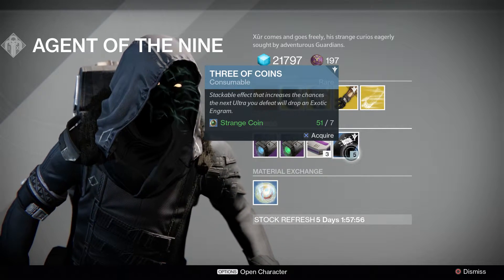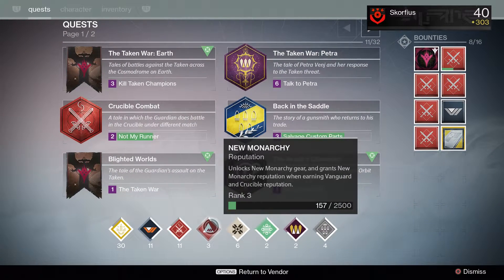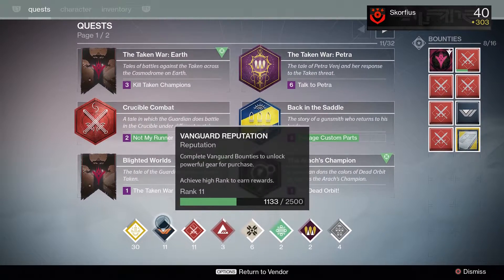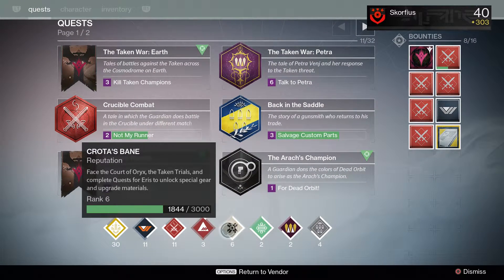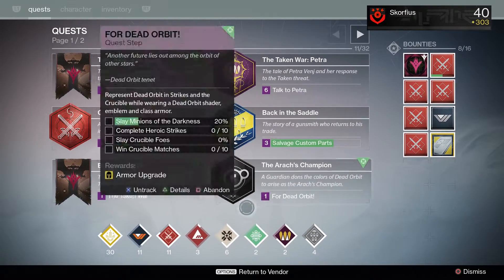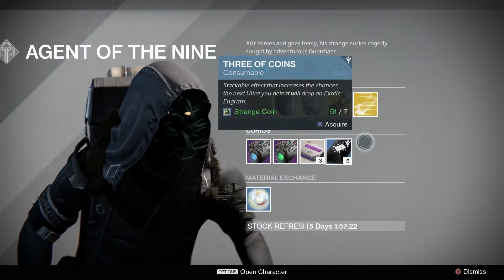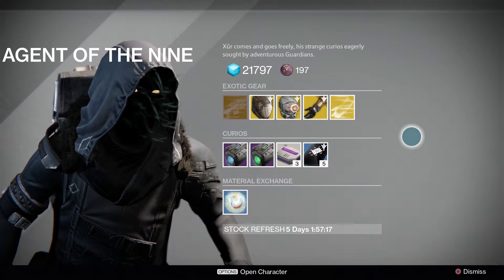I got about 51 strange coins since last week's video, and I'm really close to getting more. I just haven't had time to level up my crucible — I'm about to get five on a couple of bounties and I'm halfway on another. Even the gunsmith and Crota's Bane sometimes give you packages. Anyways, I'm already at 197 legendary marks and I haven't even done the dailies today or yesterday.